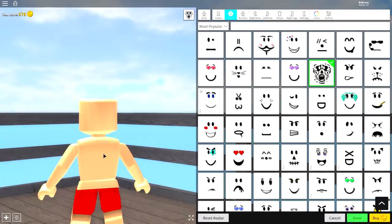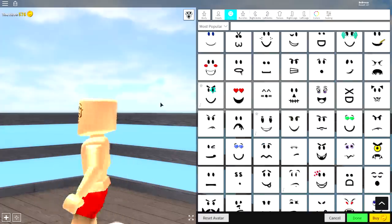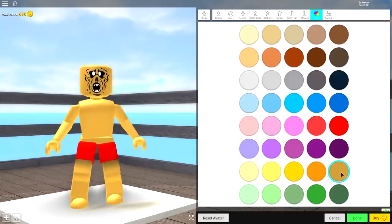Come over to the face selection, and you're going to want to equip none other than this face right here, which is the zombie face. I'm not flipping kidding — if I was just chilling out, eating some guacamole, and I was on my bed just rolling about, and all of a sudden I see this face, I'm probably gonna scream. Once you have equipped this face, you're ready to move on to the next step, which is real simple — just come to the colors palette and equip this color right here. That is the classic bully baldy color. That is such a tongue twister to say.